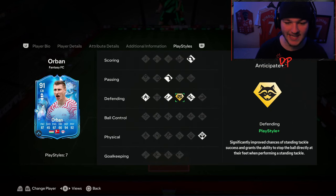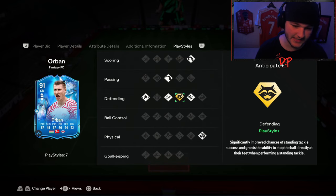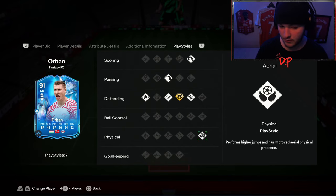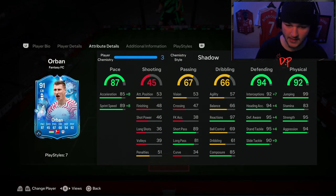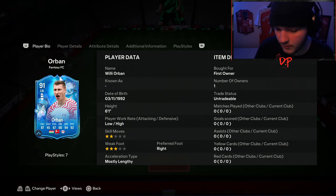Play styles-wise, he's got the Anticipate play style plus, which is probably the best one to have for a center back. He also has regular intercept, slide tackle, jockey, long ball pass, and power header. With Aerial plus, 94 heading accuracy, 99 jumping, and being six foot one, he'll be a threat from corners. He looks like a great card for 45,000 coins.